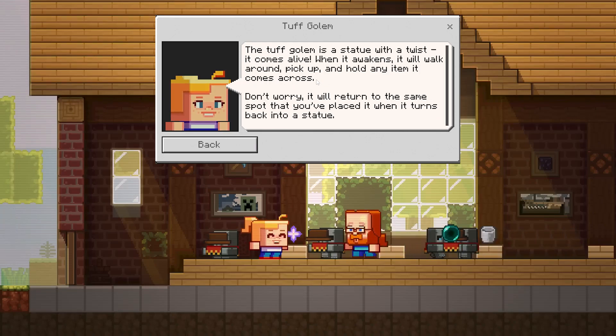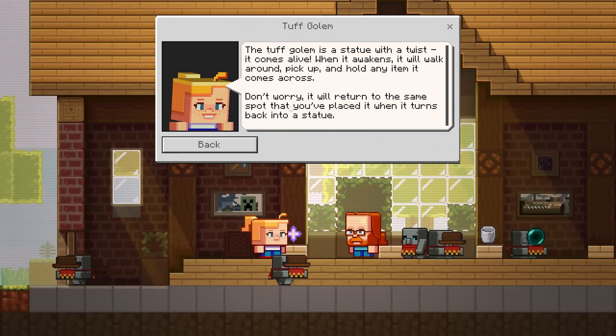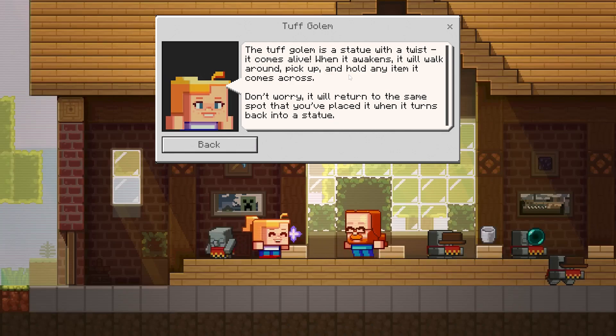The Tough Golem is a statue with a twist — it comes alive. When it awakens, it will walk around, pick up, and hold any item it comes across. Don't worry, it will return to the same spot you placed it when it turns back into a statue. And if you use a different colored wool, it will change its color.